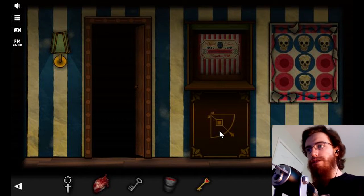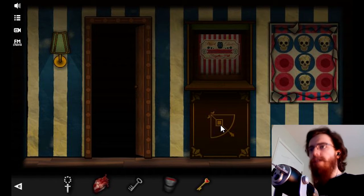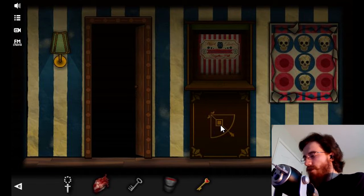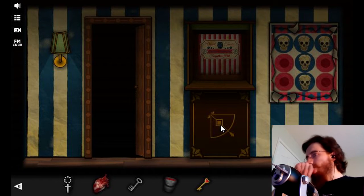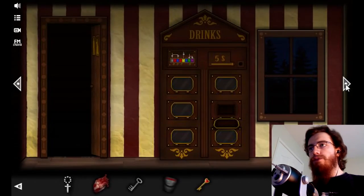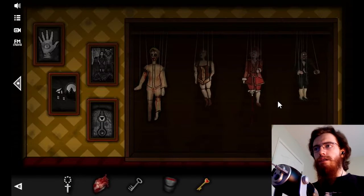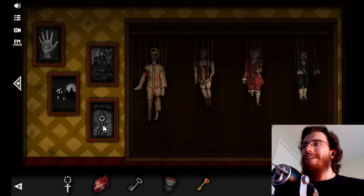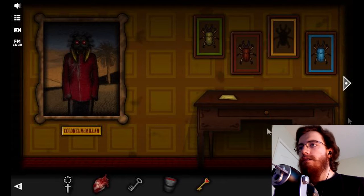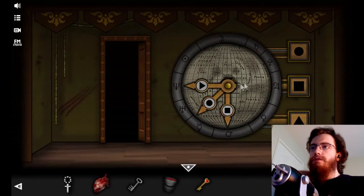I actually noticed something right there — a square pointing sort of diagonally. And instead of trying to write it down, let's see if I can remember that. There's gotta be another one of those... that's what that picture is — triangle points up. And I think circle we can just figure out from there, because there's only so many possibilities.